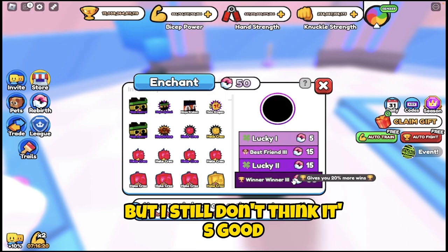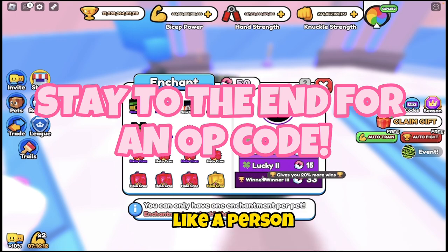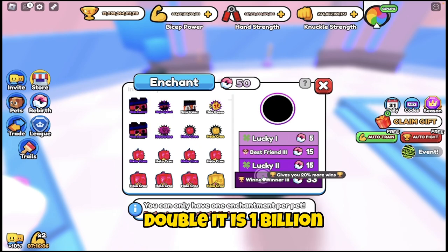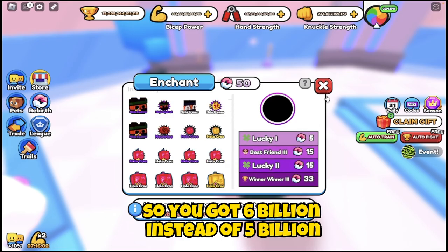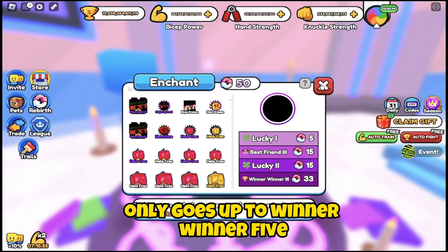I still don't think Winner Winner is worth it. 20% more wins sounds good, but if you got 5 billion wins from a person, 10% is 500 million — double it is 1 billion — so you'd get 6 billion total. That's not much of a difference. Winner Winner goes up to level 5.